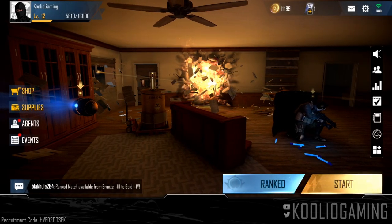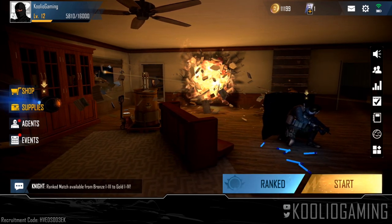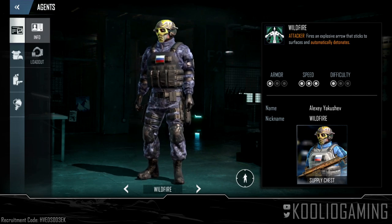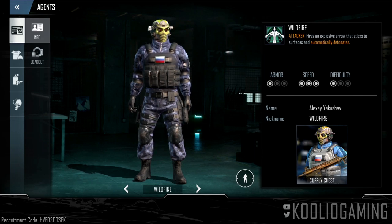Hello friends, Coolio here and welcome back to the channel. Welcome back to another Area F2 video. Today we're going to be checking out Wildfire. He's the brand new agent that I just unlocked, and most other players in the game have unlocked him for free today as he's the seventh day login reward.